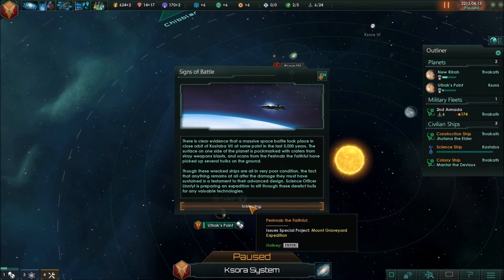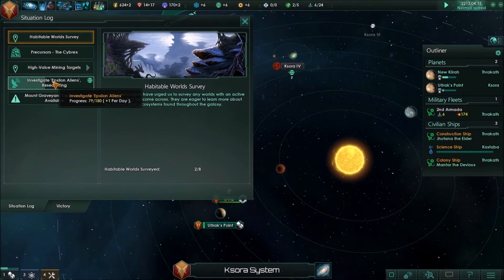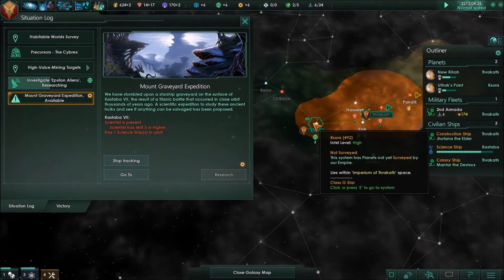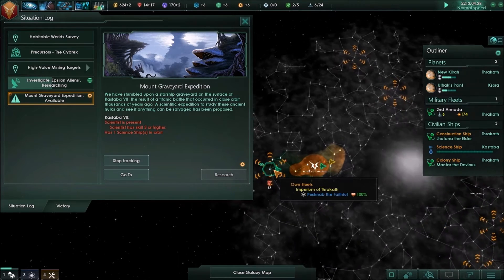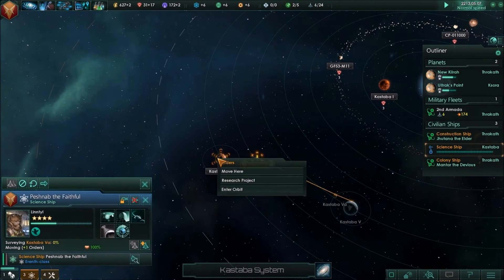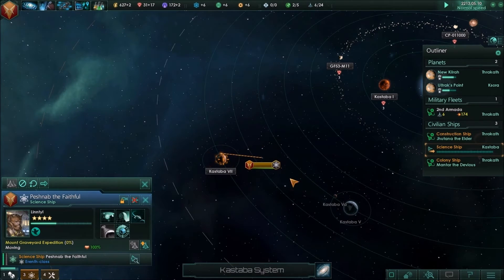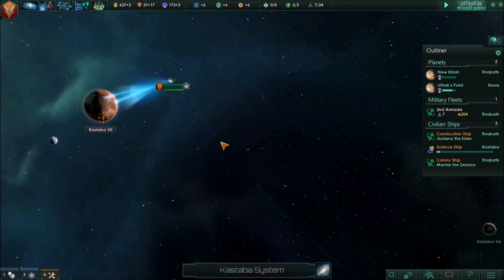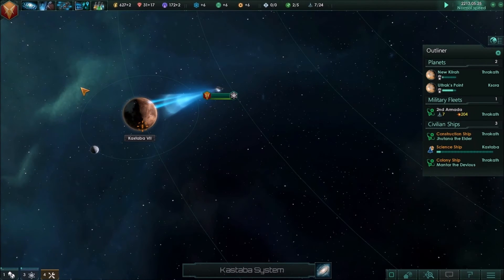Signs of battle — the graveyard expedition. Where is that on the map? Oh, it's out here — so we're already there. Alright, science ship research — let's see what we got here. The Mount Graveyard expedition. Wonder if we'll find some sort of Tomb world here or whatnot.